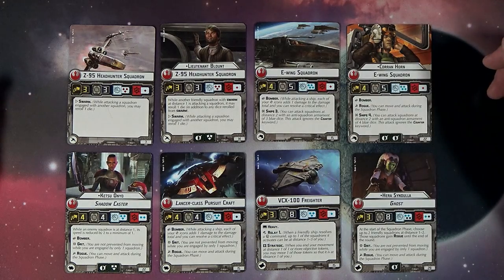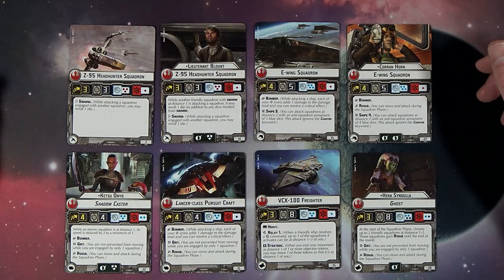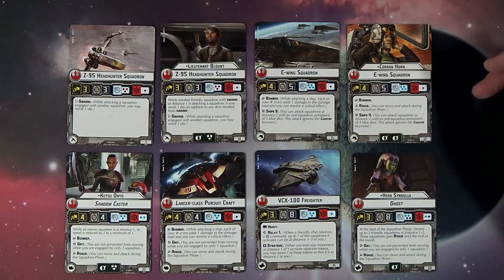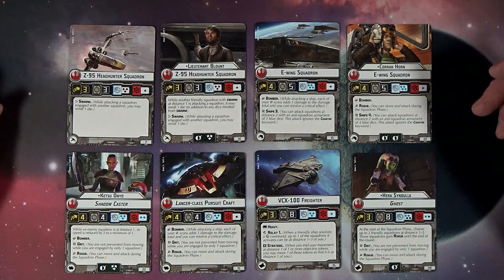Then we got the two E-wings — Corran Horn at 22 points and the normal E-wing squadron at 15. They have the new Snipe mechanic, which basically allows you to get around the Counter mechanic but only throw three dice. Corran Horn has Rogue and Bomber at 22 — I feel like he's a solid body right there with two braces. The standard E-wing just has Bomber.